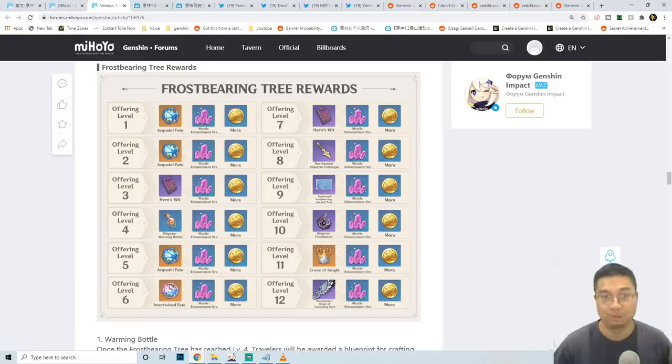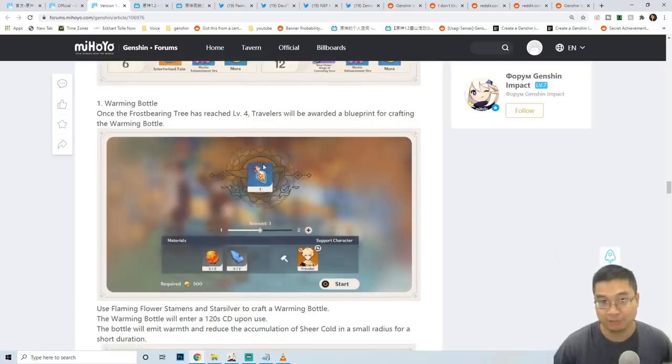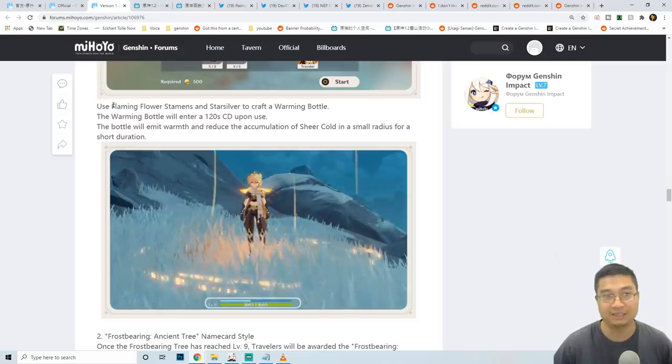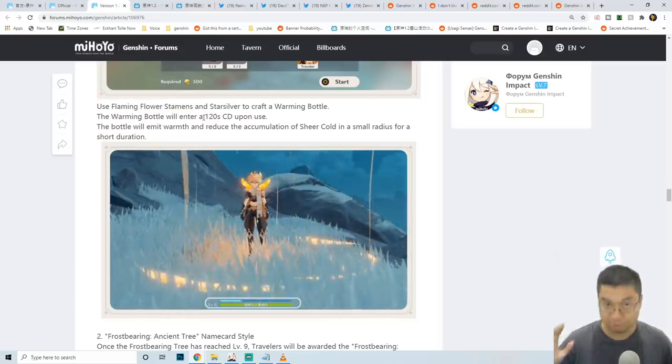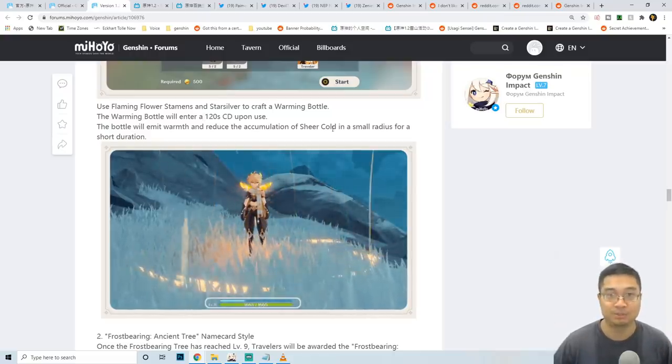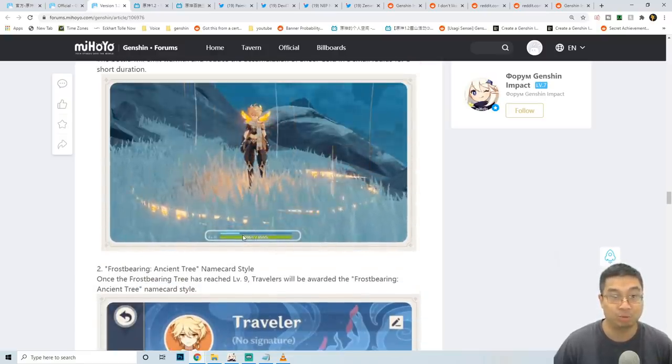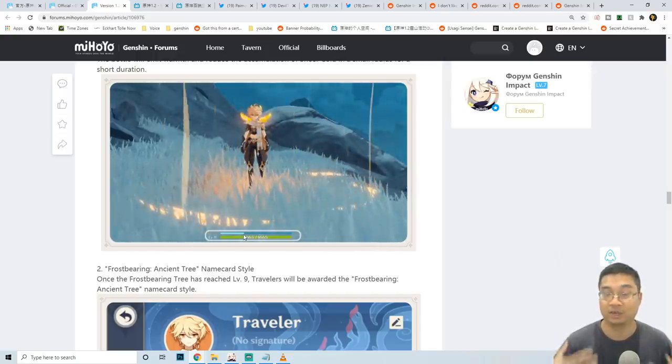The tree rewards include 4 fates, a fair amount of Mora, one weapon prototype for crafting, a new catalyst weapon with character talent upgrades at levels 10, 11, and 12, and a special wind skin. The Warming Bottle is unlocked at level 4 and requires 12 Flaming Flower Stamen and two special sea monster drops. Once crafted using Flaming Flower Stamen and Starsilver, this one-time gadget creates a warming radius, goes on a 120-second cooldown, reduces the Sheer Cold bar, and prevents HP loss.